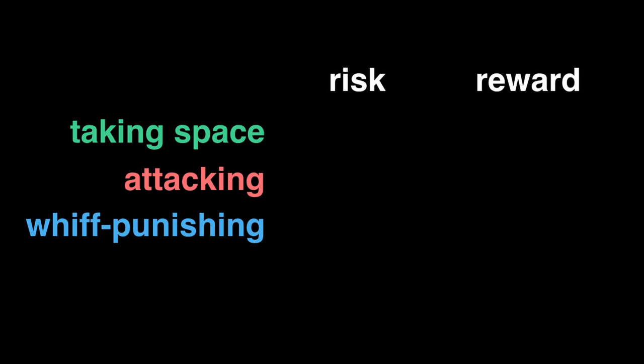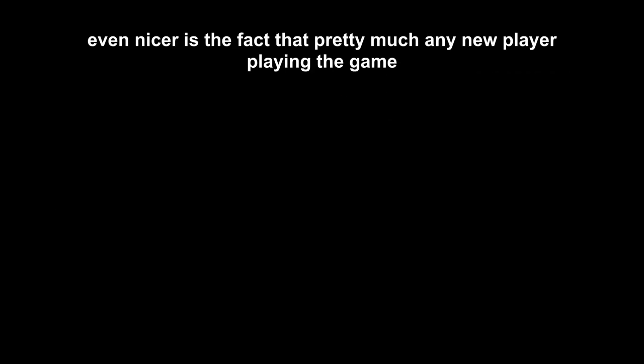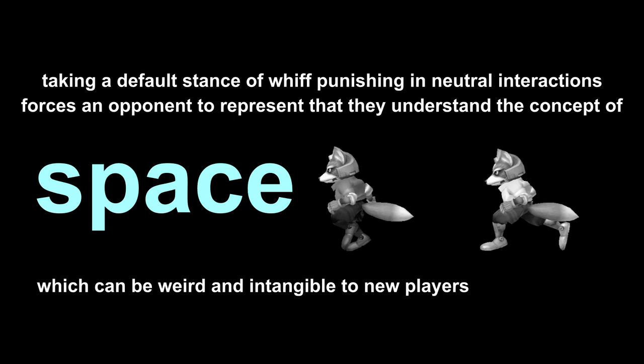When you take space, you either lose to attacking and get hit, or you beat whiff punishing and win space. When you attack, you either lose to whiff punishing and get hit, or if they took space, you land a hit. But when you whiff punish, you either lose space if they just walked forward, or if they attacked, you get a free hit. This triangle is imbalanced in favor of whiff punishing, because it's the only option where getting outplayed doesn't result in getting hit. Pretty much any new player is going to walk forward and blindly swing, so adopting whiff punishing out of the gate beats players who haven't given much thought to fighting games.